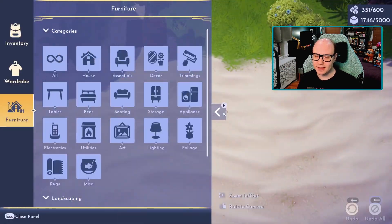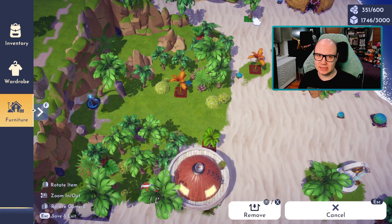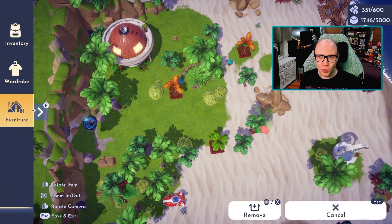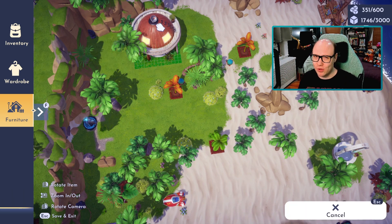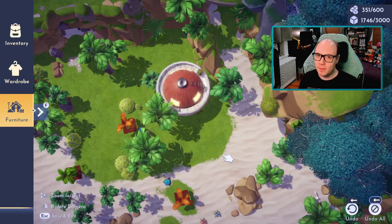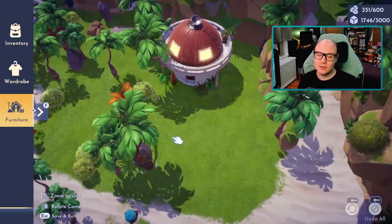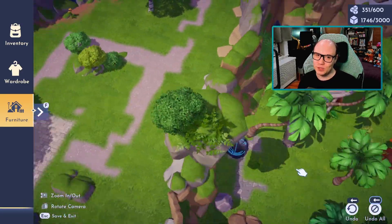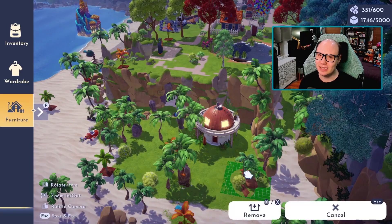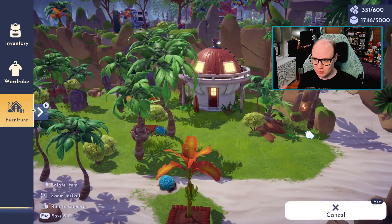Something about Disney Dreamlight Valley that not a lot of people realize is that each of the villagers' homes — for the most part, not every single one, but most of them — do have some sort of landscaping or items around their house that are linked to specific biomes. So certain villager houses are meant to go in specific biomes. I found this out right after I had moved Merlin from the Peaceful Meadow to the Forest of Valor, and even though I do like having Merlin there, his house is very clearly meant for the Peaceful Meadow based on the landscaping items built into the base of his home.